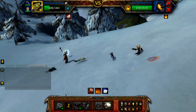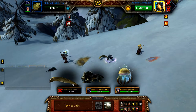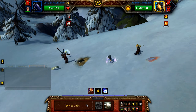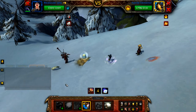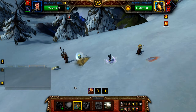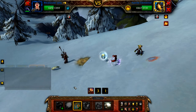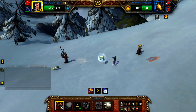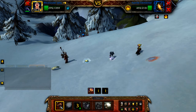Cast Grasp until your Slithershock Elver is defeated. Once defeated, bring in your leveling pet and swap straight out to your Jellyfish. Cast Squeeze, and then use Tentacle Slap until the Azerite Elemental is also defeated. Your leveling pet should get around 3k XP with your Safari Hat equipped.